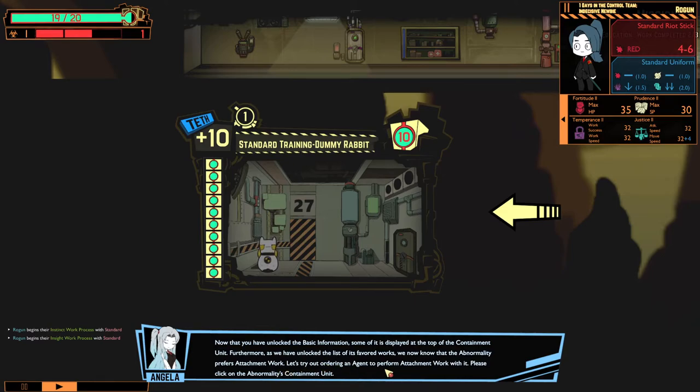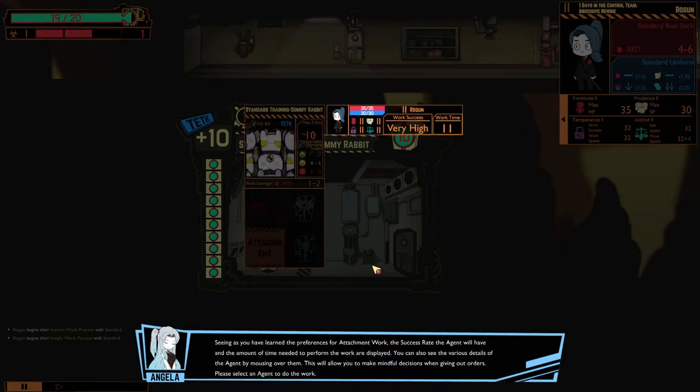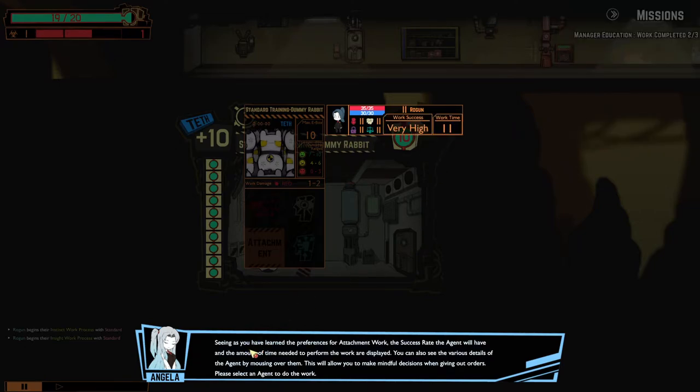Now that you have unlocked the basic information, the name is displayed at the top of the containment unit — Standard training dummy rabbit. As we have unlocked its list of favorite works, we now know that the abnormality prefers attachment work. Let's try ordering an agent to perform attachment work. Additional parts of the basic information are displayed in this window too. Work damage: red 1 to 2, outcome ranges. Max e-boxes: 10. Attachment work — work success displayed, work time: 11.